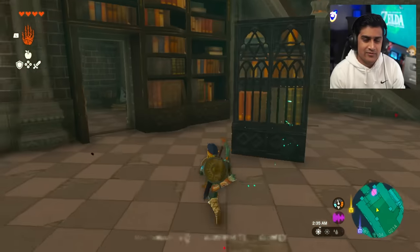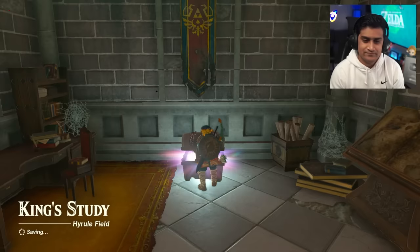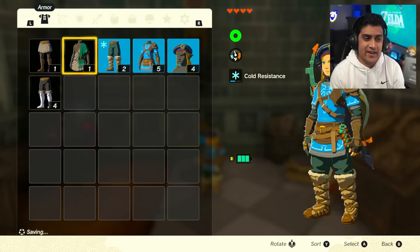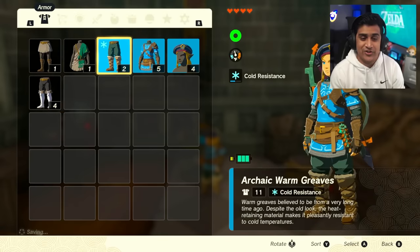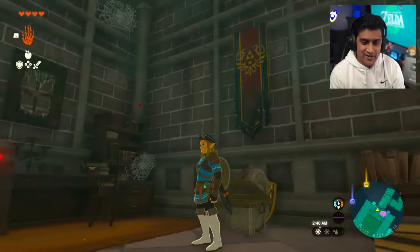Open up your Ultra Hand, hold that door out, and pop open this chest - it contains the Royal Guard Boots, which gives two armor over the Archaic Warm Greaves you're wearing. Link is looking more dapper and stronger with better equipment.